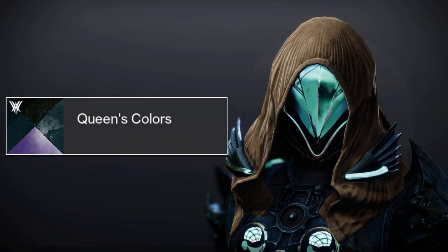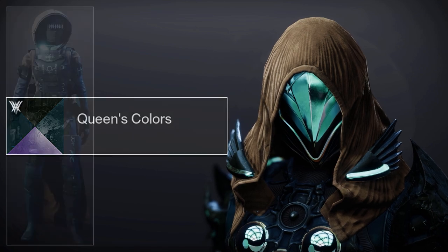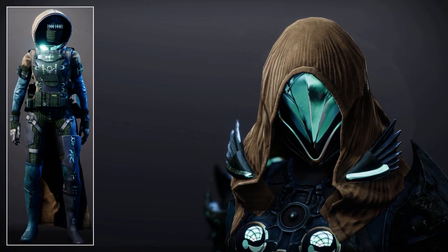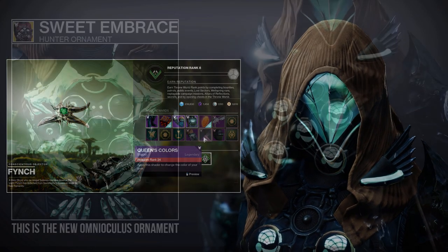What's up guys, it is Crypts, and today I'm going to be showing you all a new Witch Queen shader called Queen's Colors. This is the shader that is applied by default to the Throne World set, and you can obtain this by reaching rank 24 with Finch.